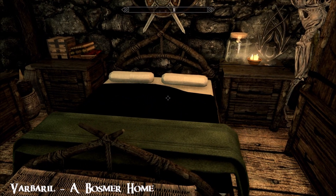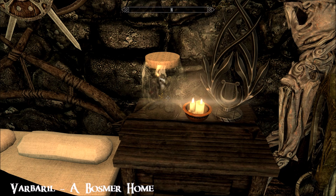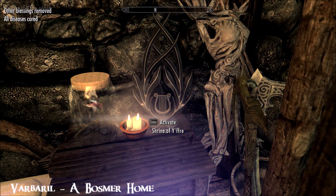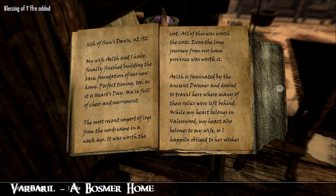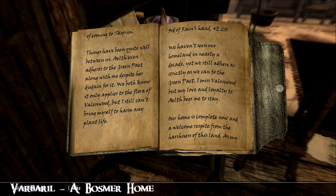Look at that bed — how lovely is that? That is so nice, it looks really comfy. And the little fish in the jar, even a bit of seaweed in there — that's adorable. Plus, a shrine of Ether, and I think that's marksmanship. Gives you a nice little boost. This is the backstory for the home, and I do enjoy it. I appreciate it very much when mod authors go that extra mile and give you some nice detail as to how this home's come about.